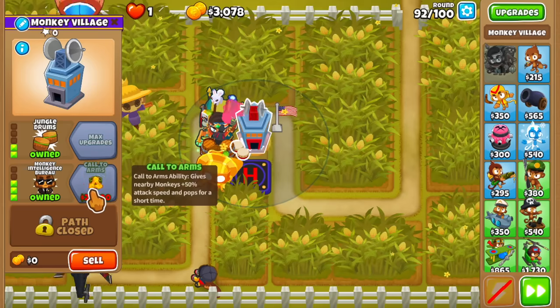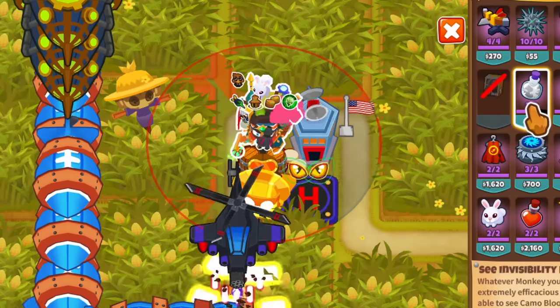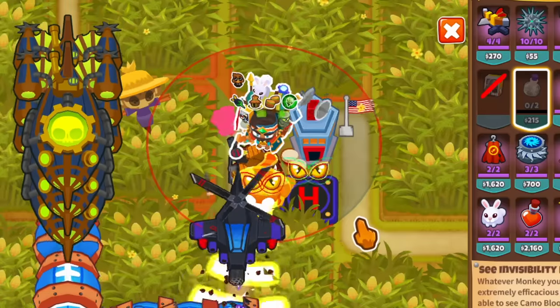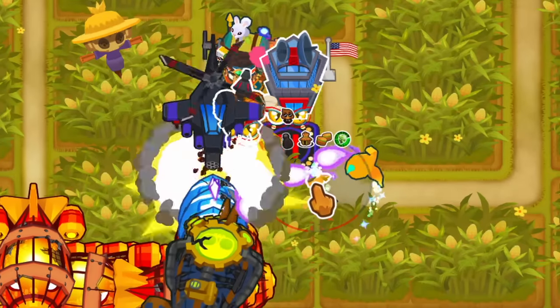There are only a few things left: upgrade the Village to 2-3-0. On round 92, give both the Sun Avatar and the Apache Prime the invisibility potion, which at this point grants +1 extra damage to camo Bloons — a nice damage buff for both. Then upgrade the Village to 2-4-0 for the ability, and place both Genie Bottles on round 98.